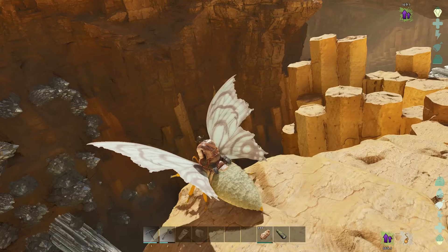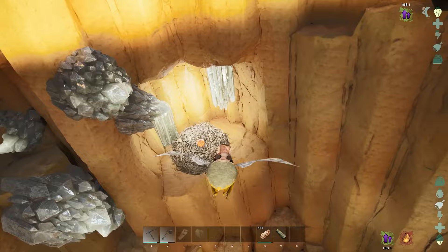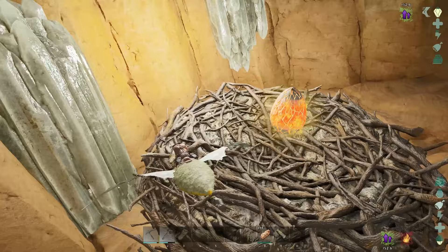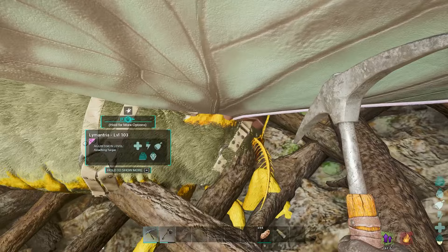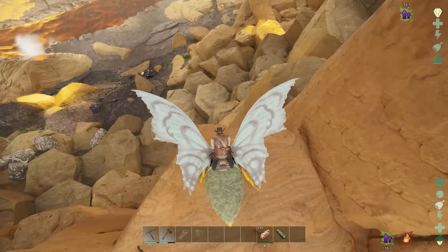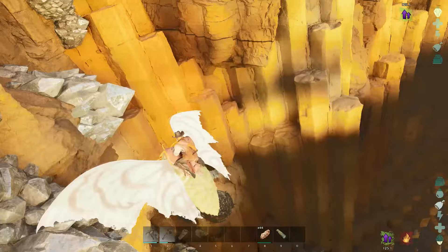This might just be the perfect snatch and grab. Let's see — depending on the level — if there even is one... okay, there is an egg! Let's quickly see. Oh, my little moth doesn't want to land — land buddy! He landed. It is a 145! Oh man, that's perfect. I'm not even going to look any further. I can't just pick it up and go though — if I do that, they're going to swarm on me and they will definitely kill me. So we need a bit of a plan.